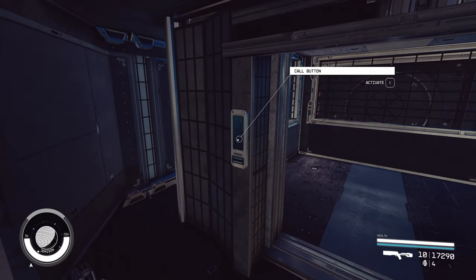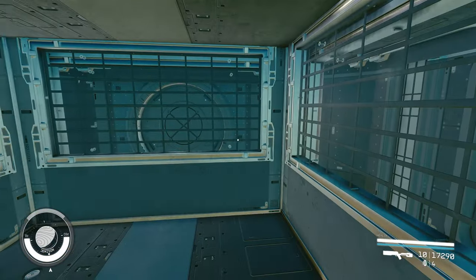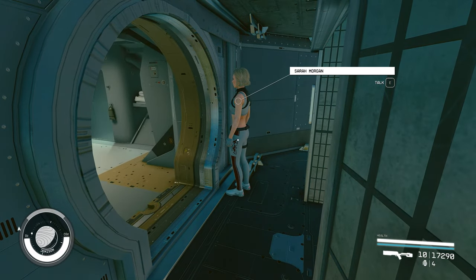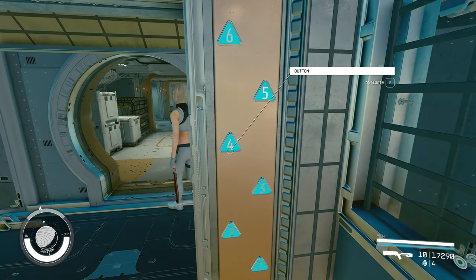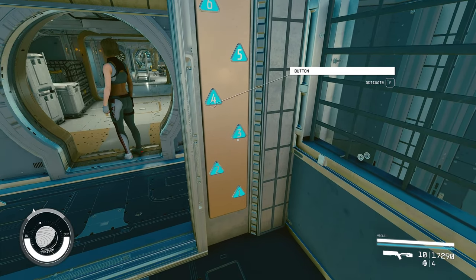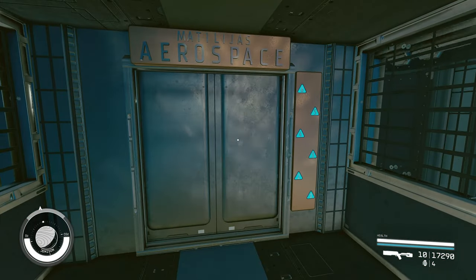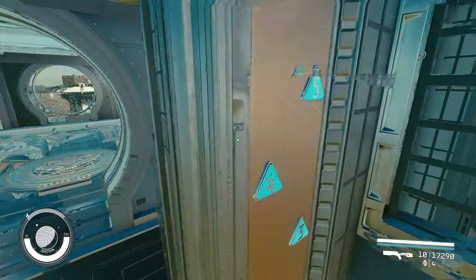And you can call the elevators — there's a call button on the outside. Looks like companions can walk around — she might be stuck, but at least the companions can get in here as well. There's a call button at every floor. I can send the elevator down — now you can see it go down. Look at that! And now we can call it, and we can see it come up. Look at that — I cannot believe they couldn't make this happen.